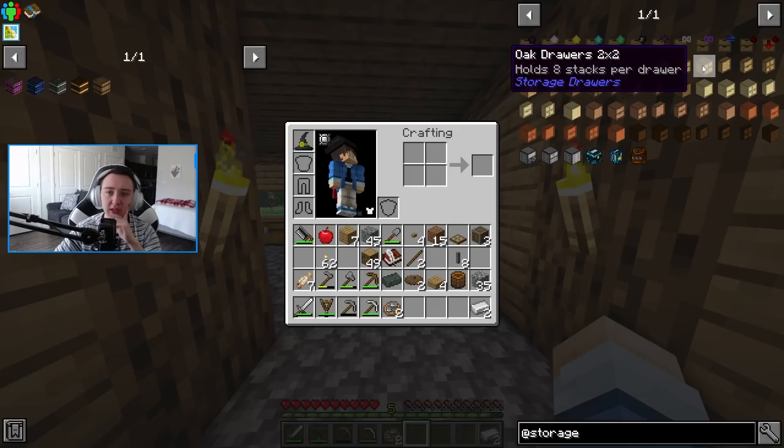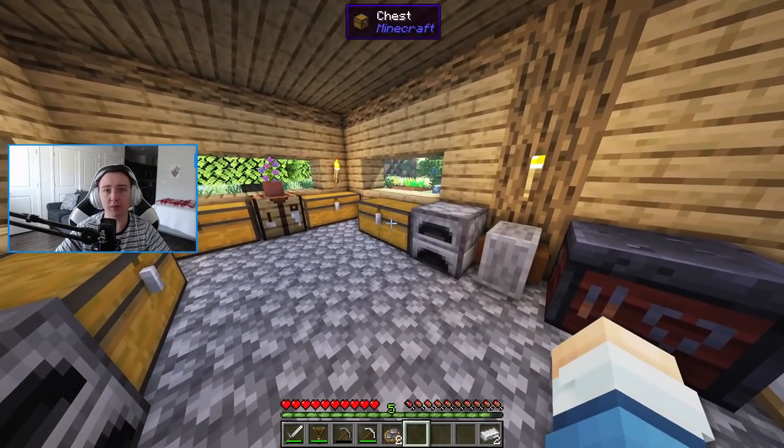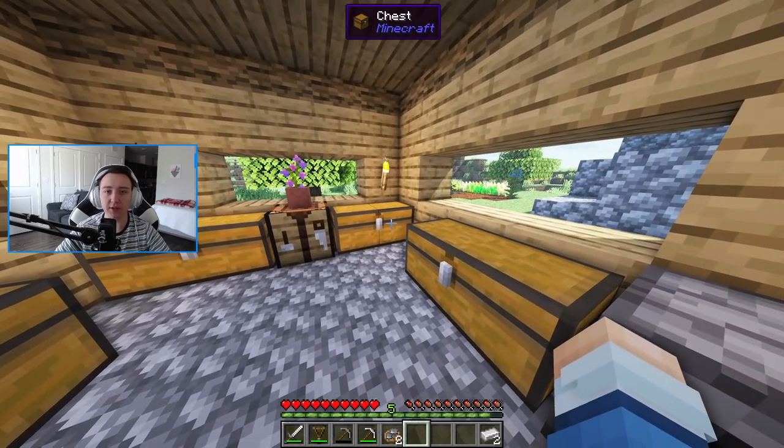There's also storage drawers, which holds a lot of items, but depending on what you pick, only holds like four different items but a ton of it. So I have a feeling we'll probably do a mix of these — cobblestone probably in a storage drawer, but then random items probably in these barrels. But I figured it's worth noting.